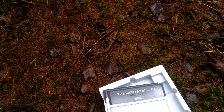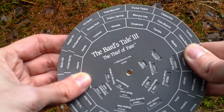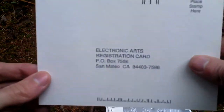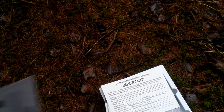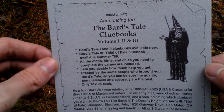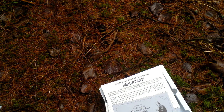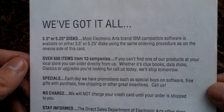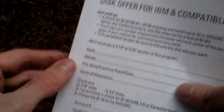Next, there is a code wheel used for copy protection. There is also a registration card, an advertisement for clue books to the Bard's Tale series, and a disc exchange form if you wanted the discs in a different format than the ones present in the box.